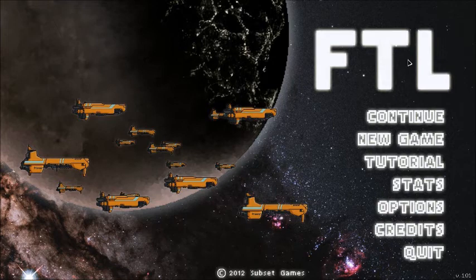Hey guys, this is Jabberdude. I'm playing FTL, or Faster Than Light. Pretty much you are just like one ship, and you're trying to get to the other side of the galaxy, passing through different sectors. You have to get to the Federation outpost and destroy the rebel leader, because the rebels are chasing you the whole time as you travel through the sectors.